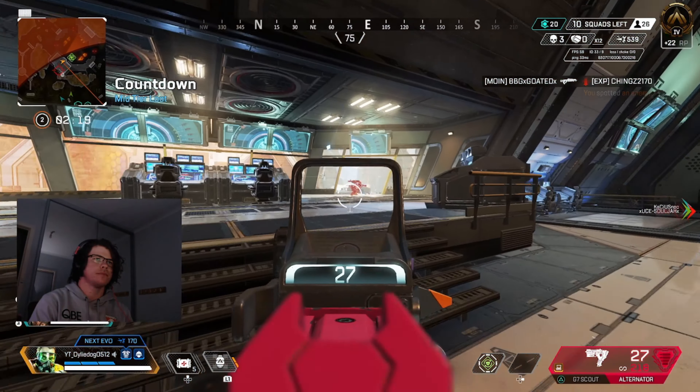At number 7, we have this Pink Unreleased recolor. At number 6, we have Off The Record. At number 5, we have Purple Rain. At number 4, we have Crystalline Perfection. At number 3, we have Petty Theft. At number 2, we have Self Reflection. And at number 1, my favourite skin for Loba is the Tigress recolor.